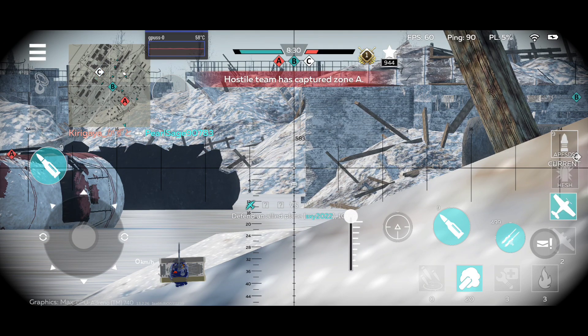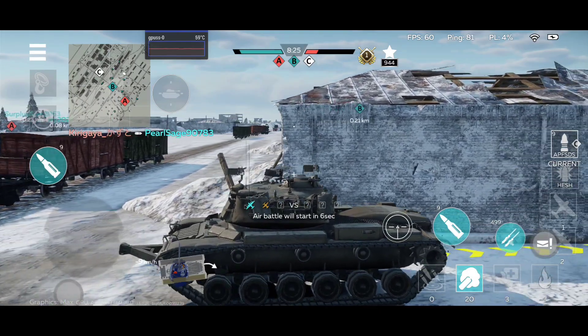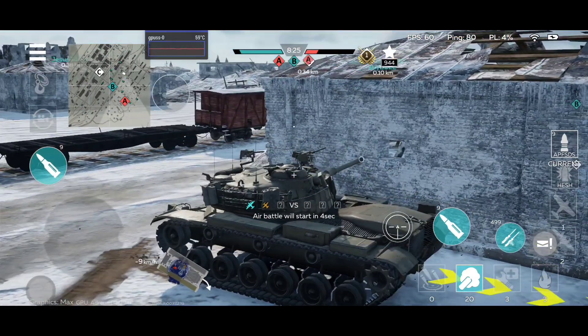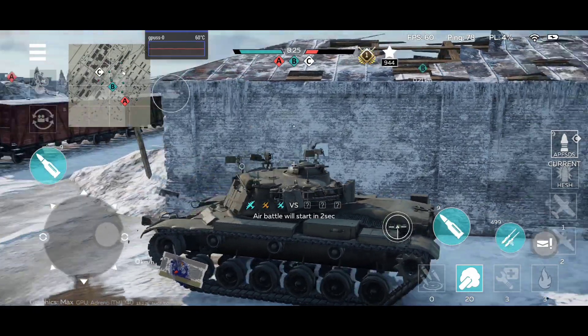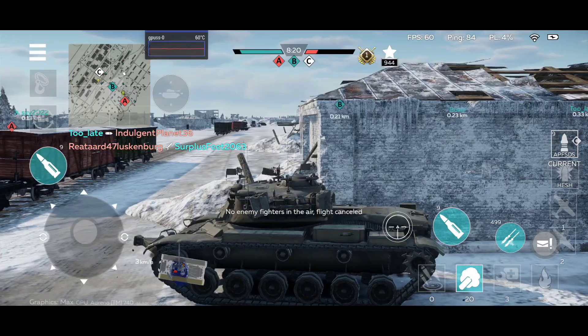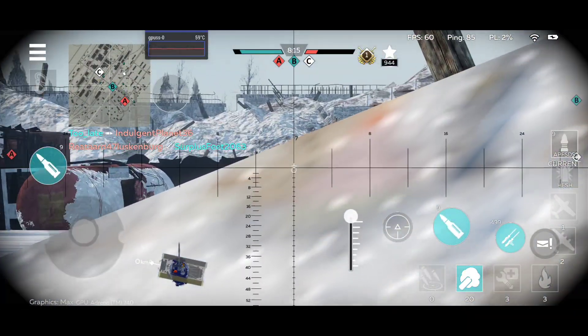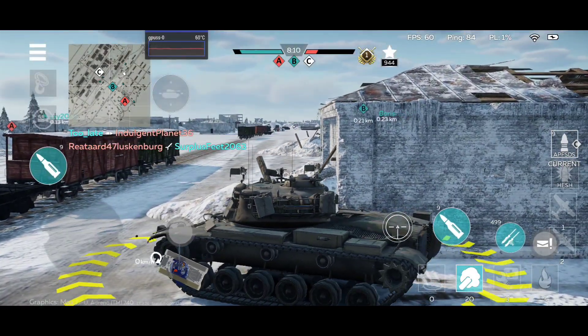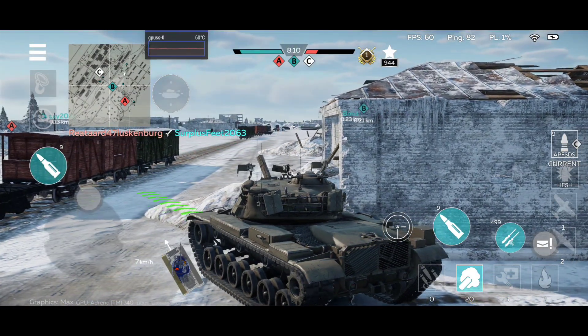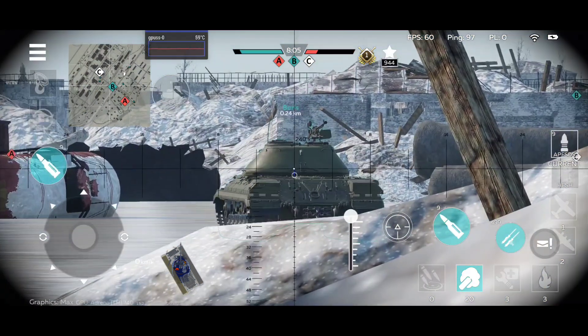If you like slower vehicles, the Magach is the vehicle for you. If you prefer fast vehicles, the AMX is the vehicle for you. If you prefer a bit of both, the OF is a good starting vehicle. The Magach platoon is kind of the weirdest — when you look at the tanks in the platoon on paper, they are very similar. It was very confusing at first when I looked at the stats because to me it looked like three vehicles where two of them are basically the same thing.